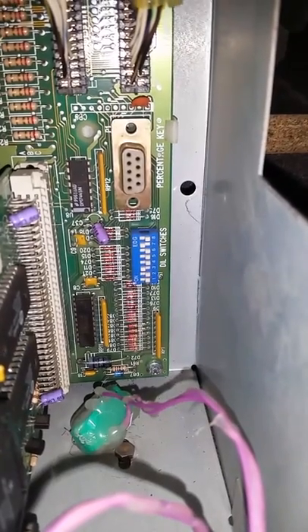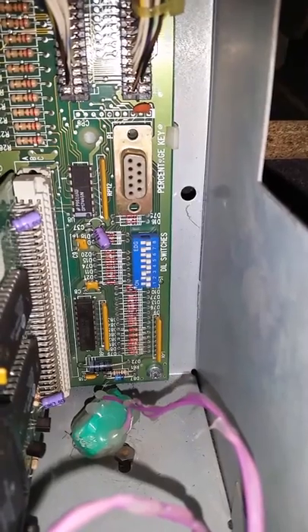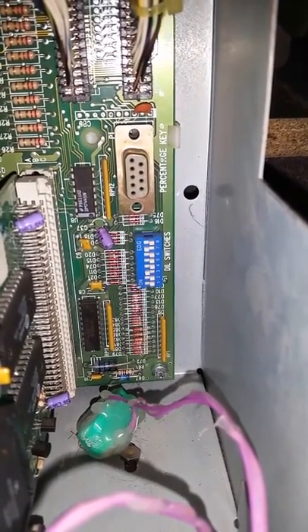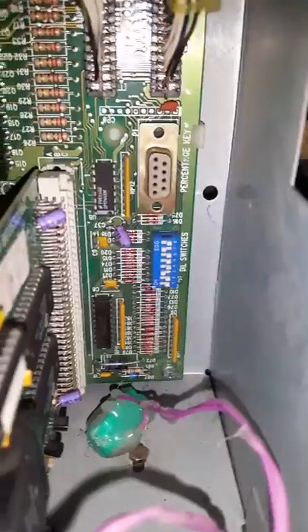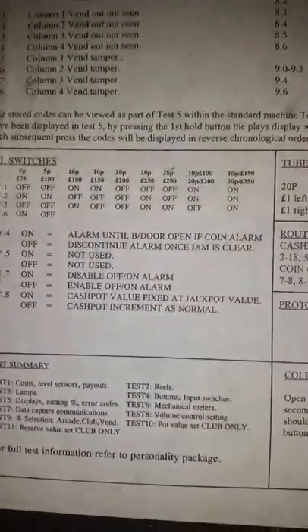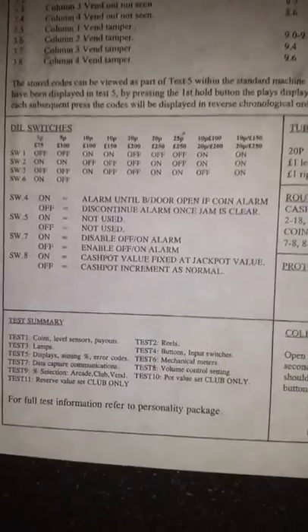Deal switch settings: the first four relate to your stay comprises, your second four relate to your alarms. Pretty straightforward — just set them as you want them. I turn one of mine; you see my number seven's up. Number seven is to disable your on/off alarm — really, really annoying, your on/off alarm — it just goes off every time you're out of money or anything like that. Pretty straightforward really.